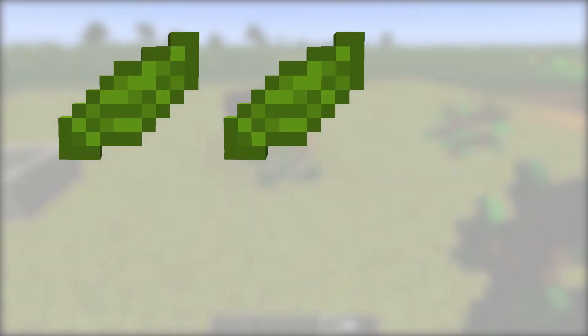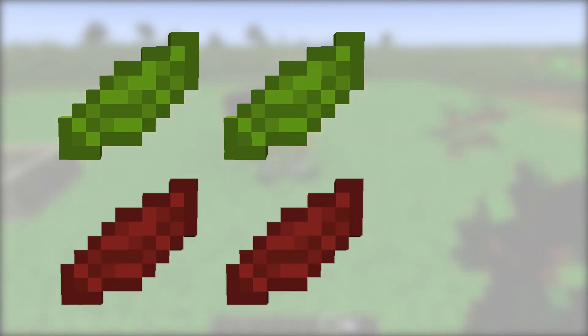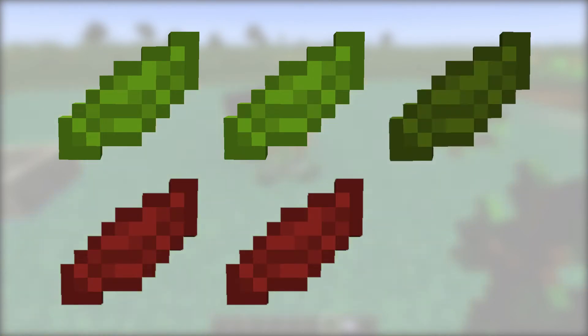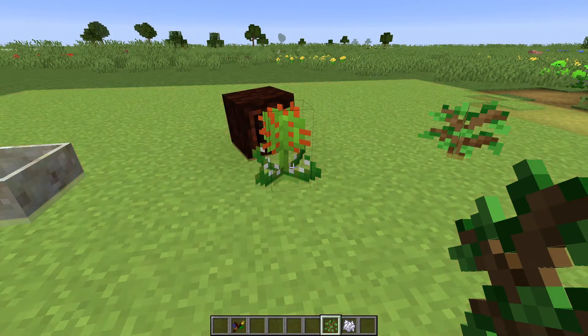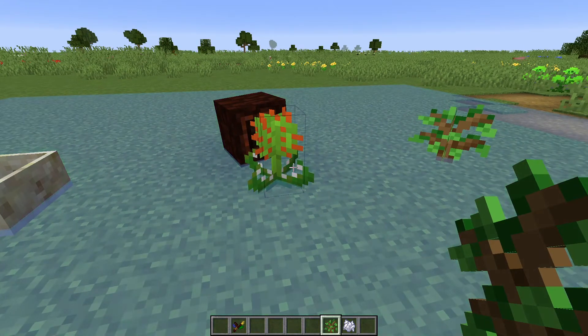The Munchedew generates mana from leaves. To make it, you will need 2 lime petals or mushrooms, 2 red petals or mushrooms, 1 green petal or mushroom, and 1 rune of gluttony into a petal apothecary. The flower will generate mana by consuming leaves off nearby trees, but it will not drop saplings or other items.